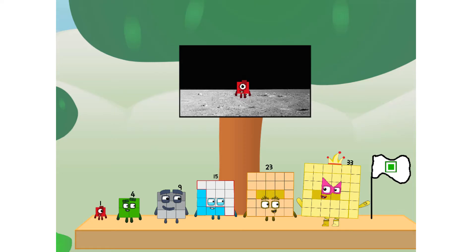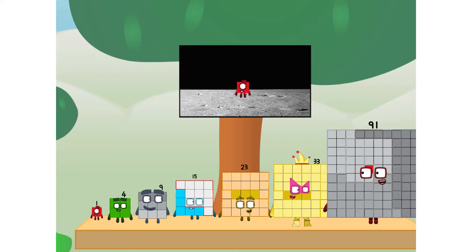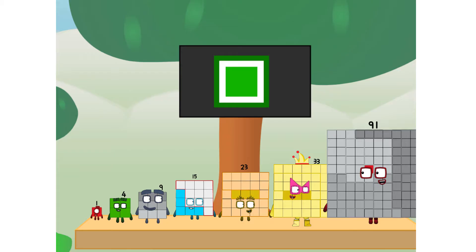We did it! The only thing left now is to plant the square club flag. Number one, we have a problem. I forgot the flag. Don't worry, little one. I'll take care of this. Ninety-one. No truncates! Square power only.